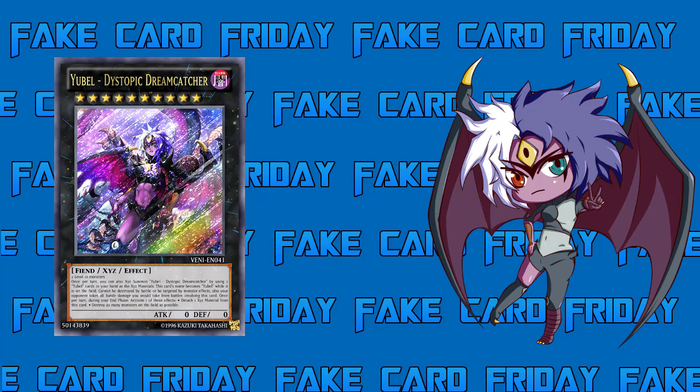Ultimate Nightmare, on the other hand, you want to attack with, so I'd get snatched up by Castel. As soon as Castel came out it was like, go into Castel, detach Terror Incarnate back to the deck, and you don't get Ultimate Nightmare because Terror Incarnate cannot activate from the deck. But this card cannot be targeted by monster effects, so 101 and Castel are problems for Yubel — at least that's covered. Also, your opponent takes all battle damage you would take from battles involving this card.